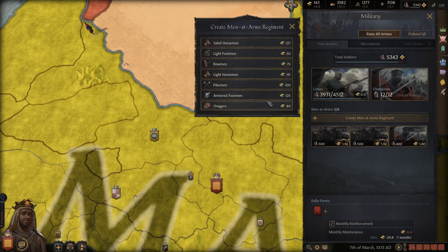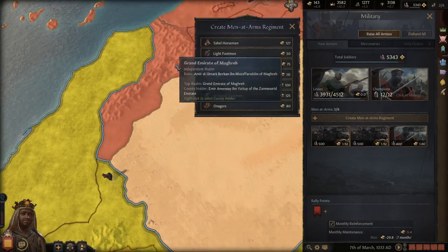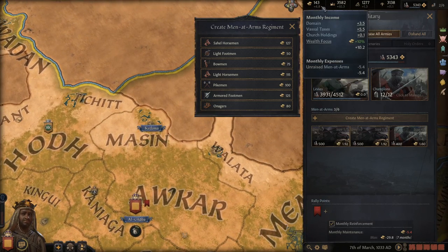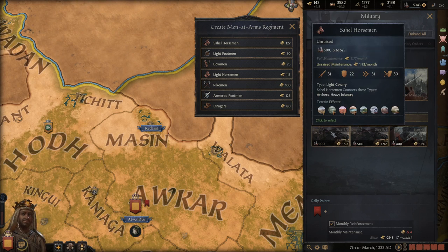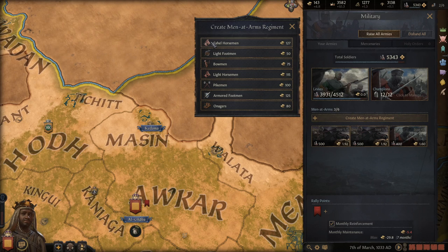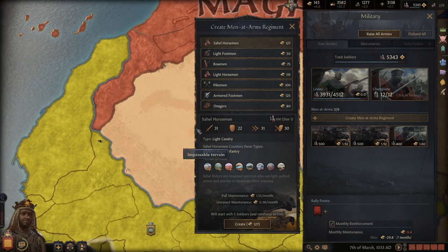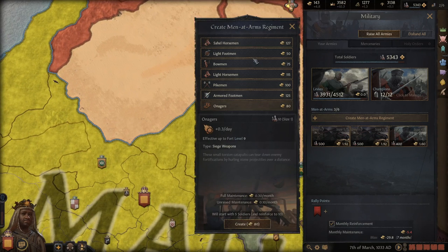Men-at-arms regiments — you should always have some. They're going to be what makes your army strong. You want to support as many men-at-arms as you can without destroying your economy. I've had to disband some of mine because once they swapped from costing prestige to costing gold after transitioning from tribal, I was losing money fast. The Sahel horsemen is unique for my culture — really quite good for countering archers and heavy infantry.